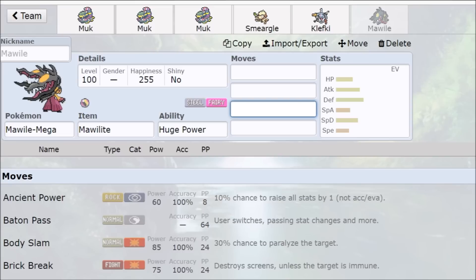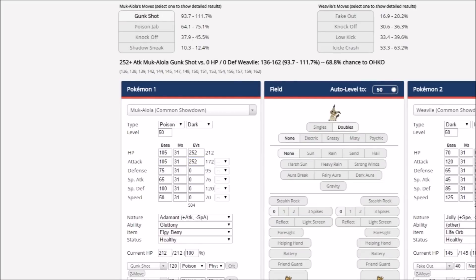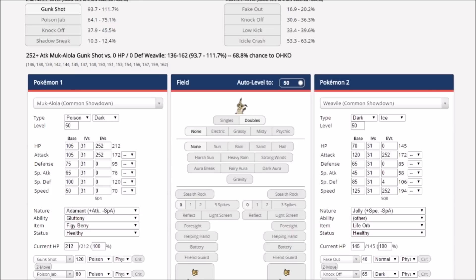Let's look at damage calculations to round out everything about Alolan Muk. Gunk Shot does surprising amounts of damage — it's a 120 base power STAB move. With max Adamant Attack, we're almost one-hit KOing a Weavile, showing the Gunk Shot into Shadow Sneak combo. Weavile resists that but you still Gunk Shot into Shadow Sneak for the KO. On a Pokemon around 70-65 base defense that isn't resisting us, Gunk Shot plus Shadow Sneak is a lot of damage. Knock Off into Shadow Sneak gets close but isn't always a guaranteed KO.